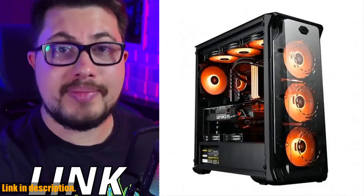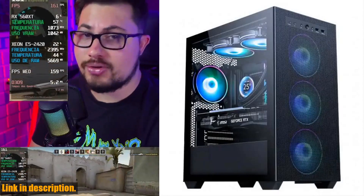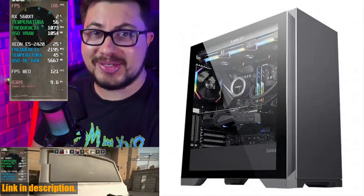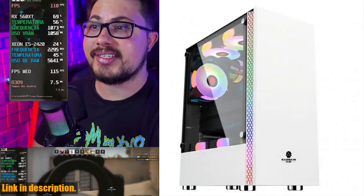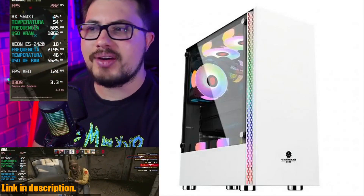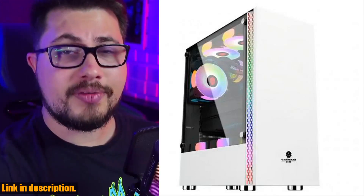This powerhouse of a machine is equipped with a range of customizable options, making it the ultimate gaming, office, mining, or deep learning workstation computer. With the option to choose from a variety of CPU configurations, including Intel Xeon E5-2650, AMD Ryzen Threadripper, and the latest generation Intel Core i3, i5, i7, i9 CPUs, you can rest assured that your gaming PC will be tailored to meet your specific needs. Not to mention the GPU options.